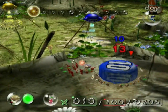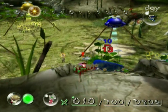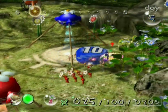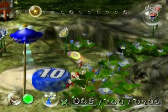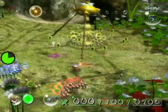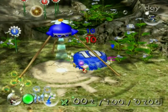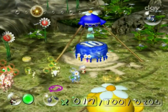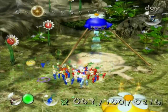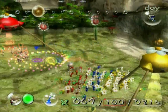Honestly, I'm surprised it only took me until day five to get this — I figured I would get it a day or two sooner. But yeah, you can only have 100 in the field, so definitely figure out what you're going to be doing in terms of Pikmin numbers before you decide to sprout too many. It's actually good to have 100 in the field so you can just store the excess Pikmin — you don't have to worry about plucking them. They'll still be leaves, but at least it will save you plucking time.